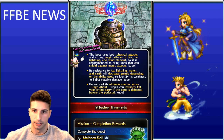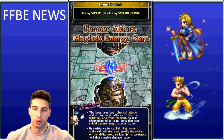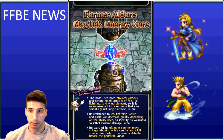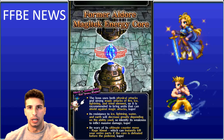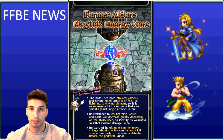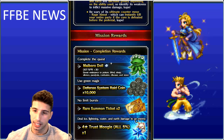Its resistance to ice, lightning, water, and earth will decrease greatly depending on the ability used, so identify its weaknesses to inflict massive damage. Be wary of its ultimate counter move, Rage About, which can instantly kill your entire party if the core is defeated before the pedestal. This is really cool — it reminds me of the Garuda fight from Final Fantasy 14, where you couldn't kill the monolith first or else Garuda would go crazy and kill you.